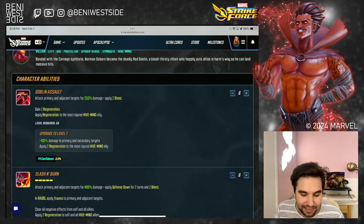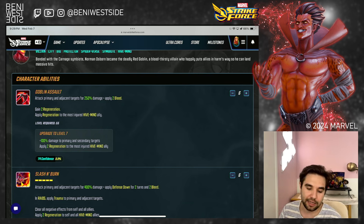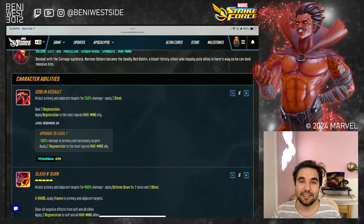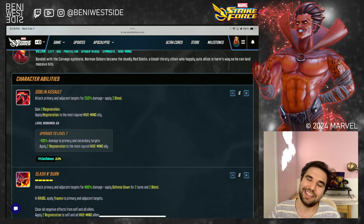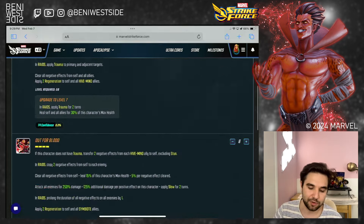Goblin Assault — basic. Attack primary and adjacent. Apply two bleed. Gain two regens. Apply regen to the most injured hive mind ally. The T4 increases 100% damage to primary and secondary, and increases the regen to the injured ally to two regens. This is nice, but it is not essential. If you're swimming in T4s you might do this — it will increase the power of the bleeds. But there are a lot of T4s on this team, and I would do all of the other abilities before this one.